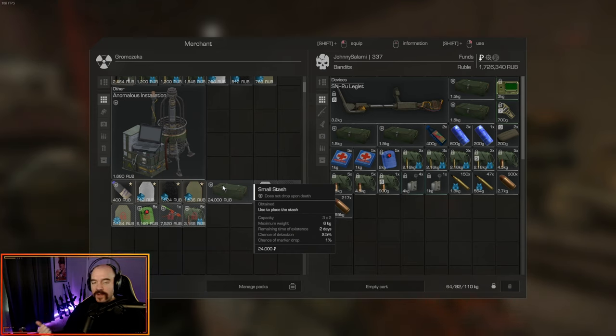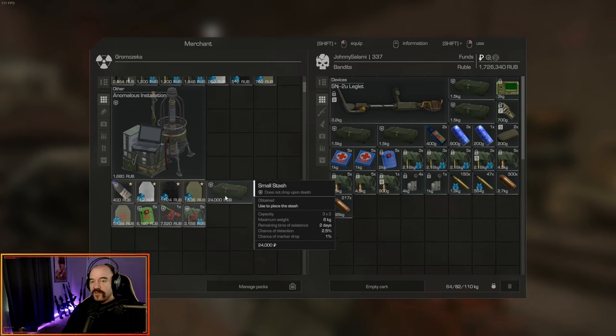These are three by twos, so six little cells that you can put things in. They hold up to six kilograms of items — so if you put one stack of an item in there that weighs up to six kilograms, that's all you can put in. The maximum is six kilogram weight. Each one of these lasts two days before they disappear.